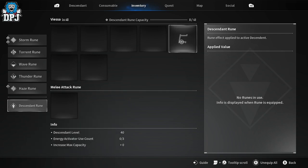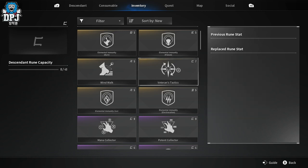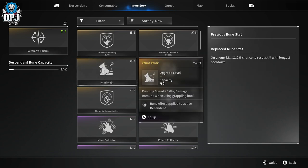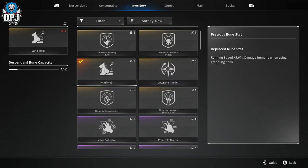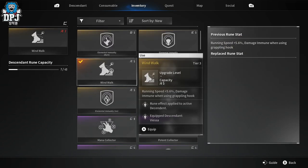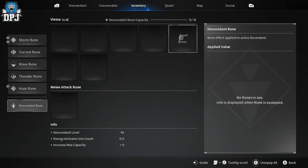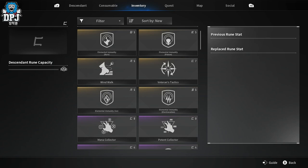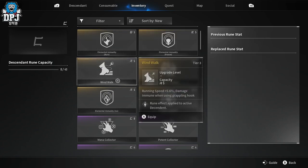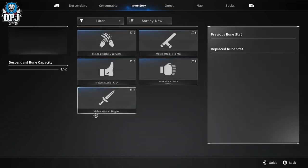Let's move down to the Descendant rune - this is where things get interesting. There's a special symbol here; if I find a rune with a matching symbol, like this one - on enemy kill, 11.2% chance to reset skill with the longest cooldown - that's pretty cool. You can make some crazy builds. Running speed plus 5.6%, damage immune when using grapple hook. Be careful though - putting a rune in the wrong symbol slot uses more capacity, so be wise about placement.